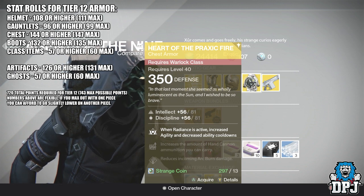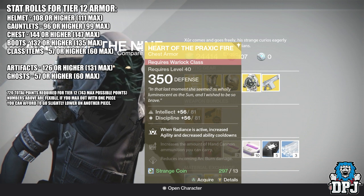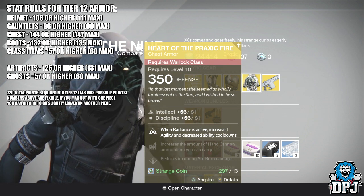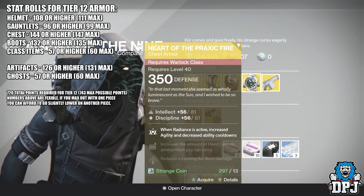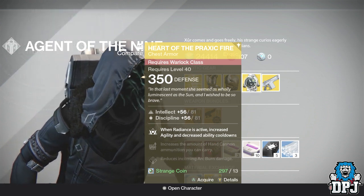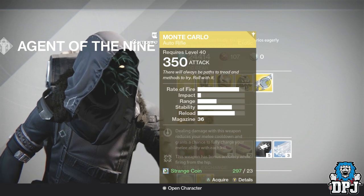For the Warlock this week we have the Heart of Praxic Fire, 350 defense, 13 strange coins, offering intellect and discipline for a total of 137. With the chest you need 144 or above to be tier 12 compatible. When Radiance is active it grants increased agility and decreased ability cooldowns. The weapon of the week is the Monte Carlo, which is actually quite a decent auto rifle.